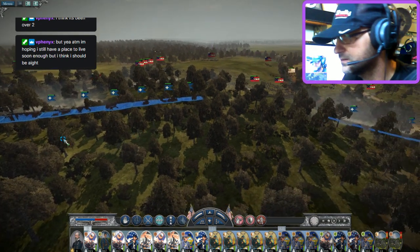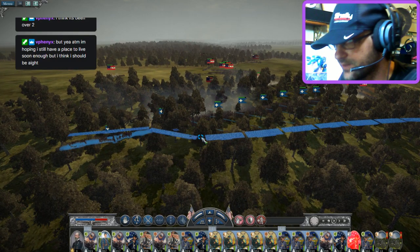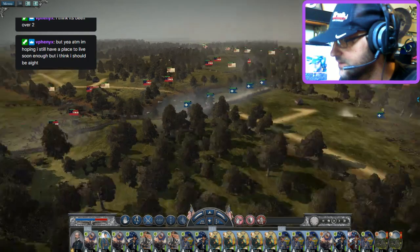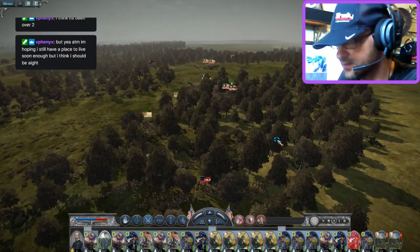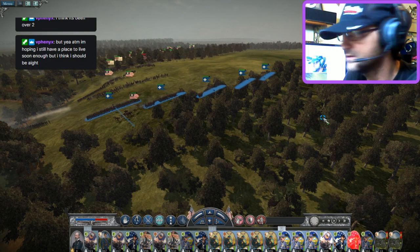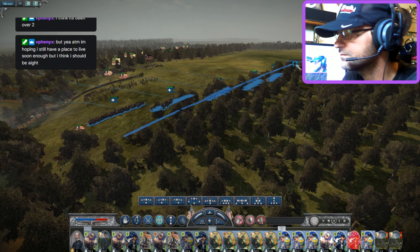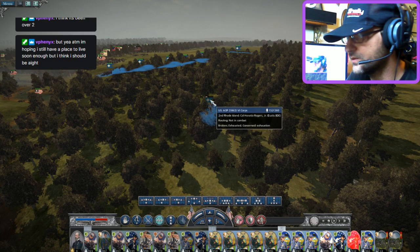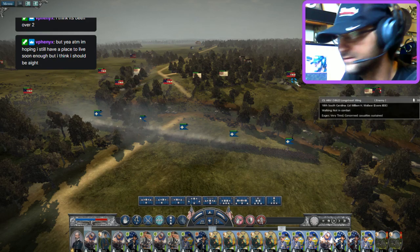My men are way out of position — I did not notice that, and that is going to be very, very costly. My men are going to get chewed up on this side. The 95th Pennsylvania is going to take some damage. The 96th is making its way over. Our allies are in the forest fighting and attacking. My second division is still retreating. Where's the Second Rhode Island? I really thought they'd come back but they don't seem to want to. Can't really blame them — war is hell, and right now we're at the gates.